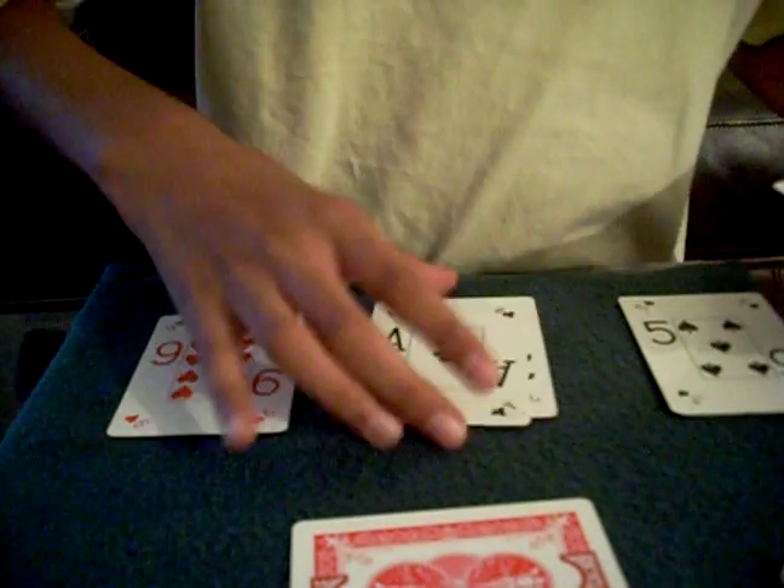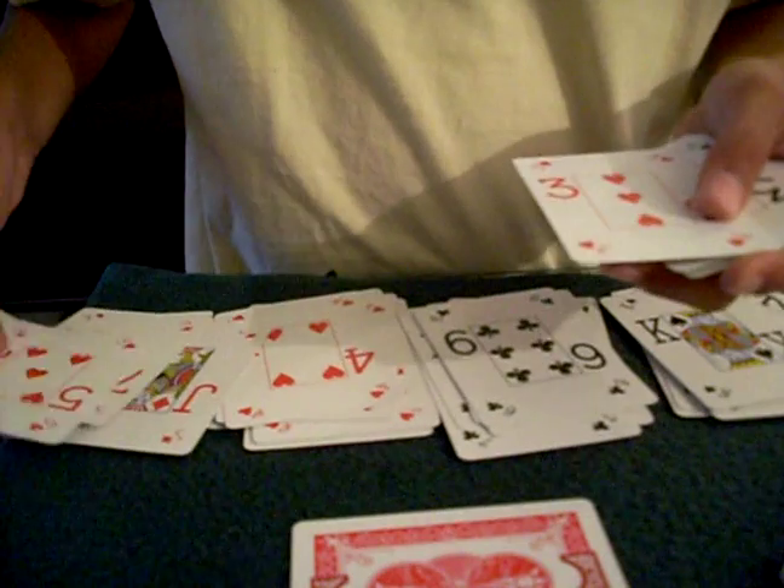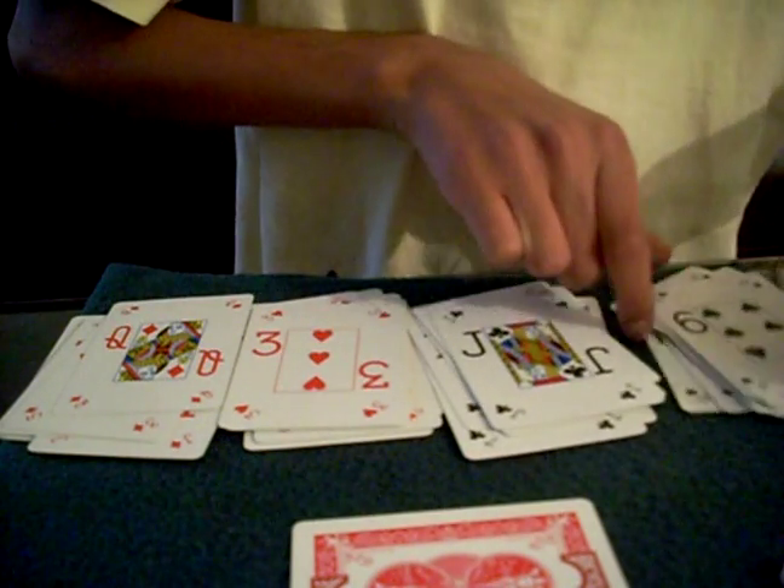But we need to know what kind of Jack it is — it can be a spade, a heart, a club, or a diamond. So what I'm doing now is ordering the deck by its suits, separating all of the suits. Whichever pile has the most number of cards in it, that's going to be the suit of the card. So if the clubs have more cards than the rest, then the card is going to be the Jack of Clubs.